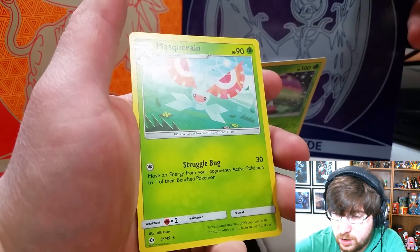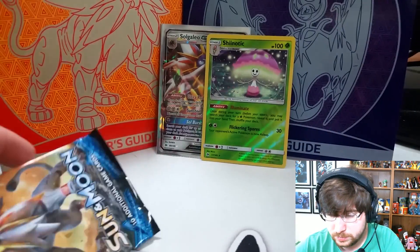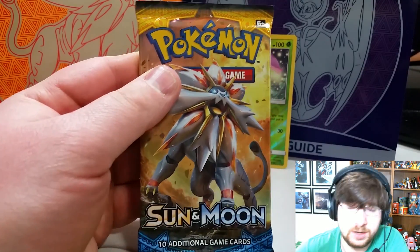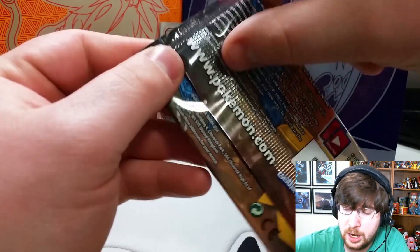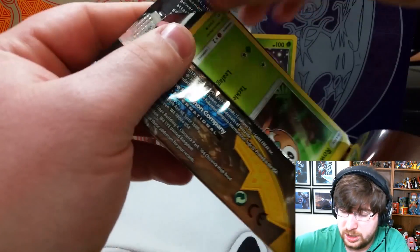But the Masquerade in the back is not. We are going to have the Sun and Moon mascot himself, Solgaleo, come through here — because we just love Solgaleo apparently. We're getting all the Solgaleo love.